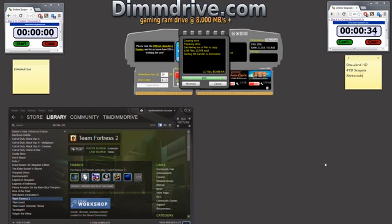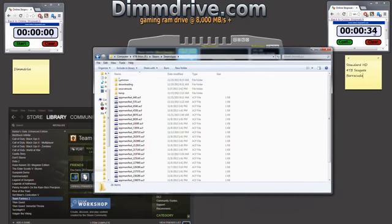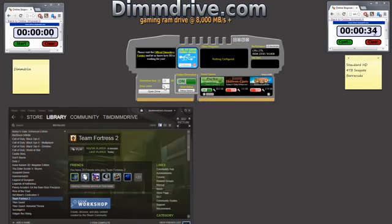We're about 95% done, just whipping through it really quickly. We're going to do the exact same thing we did on the standard hard drive. With the way DIMM drive works, even though you can load some games directly from here, you can also load them directly through Steam. Just to keep this test nice and standard, we are going to load it through Steam. To confirm the game is on the DIMM drive, going into the Steam install directory, common, then Team Fortress 2 — properties shows it's linked to the X drive, which is the DIMM drive.